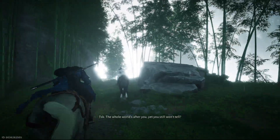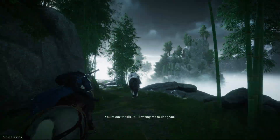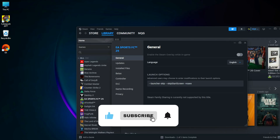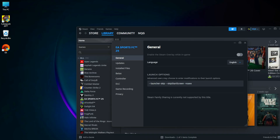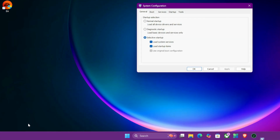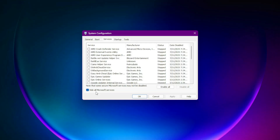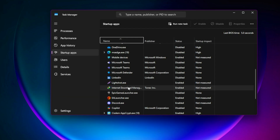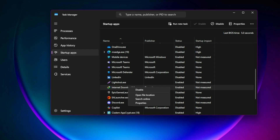Step 7: Use Launch Parameters and Perform a Clean Boot. On Steam, right-click the game and go to Properties. Under Launch Options, paste the recommended command line, which skips the launcher, skips the start screen, and disables specific CPU instructions that may cause instability. Now perform a clean boot of your system. Press the Windows key and R at the same time and type msconfig. In the Services tab, check Hide All Microsoft Services, then click Disable All. Then open Task Manager, go to the Startup tab, and disable all startup items. Restart your computer and launch the game.